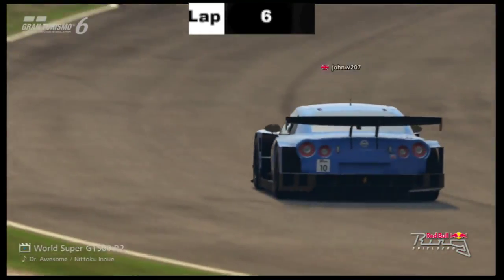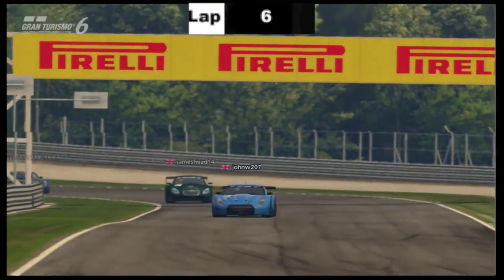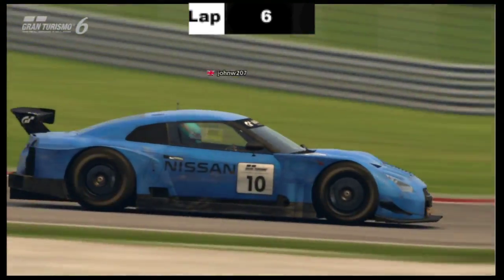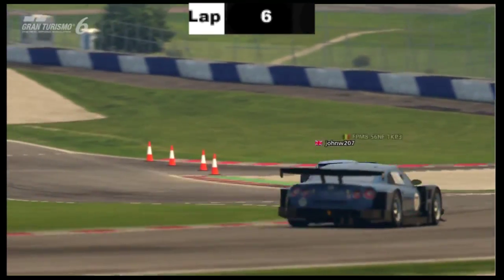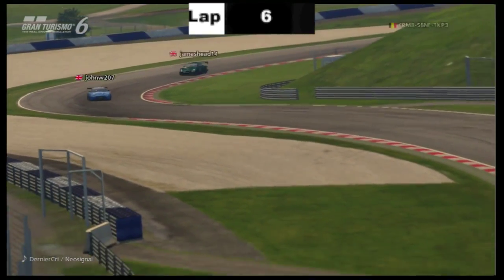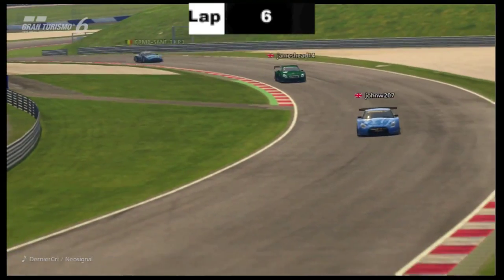Wade Cuba going wide, almost hitting the Monster Lexus of James Head, but everything keeping it clean. Wade Cuba maybe needs to calm down a little bit because he does seem to exceed the track limits a few times. But overall, it's been a good race. I think Willows is definitely exceeding in this race so far with James Head in second — so he's made the strategy work. If he wouldn't have had that five-second penalty, who knows? He could be a long way ahead.